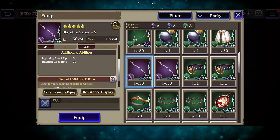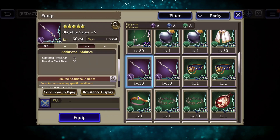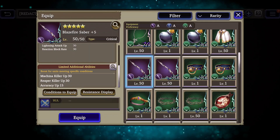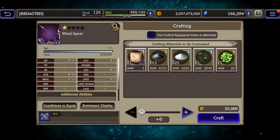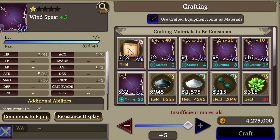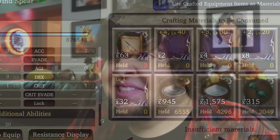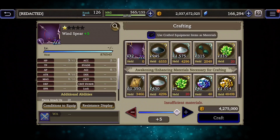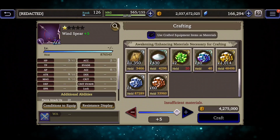You see, most pieces of equipment have passive boosts, which can be quite important from a competitive point of view. But in order to get the best version, you don't need just 1 or 2 recipes. You need 63. Not only that, the other resources needed to craft the weapon also increased drastically.